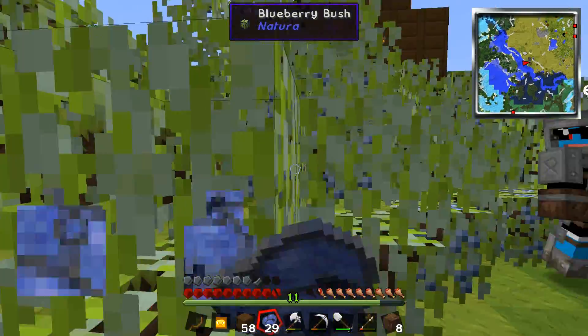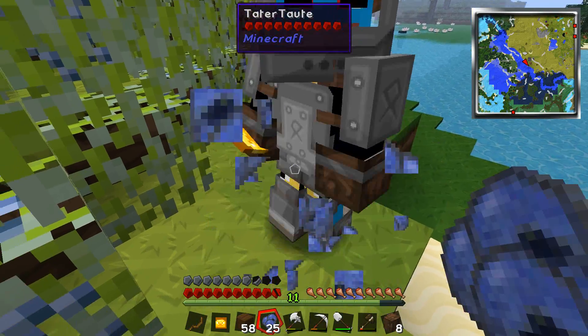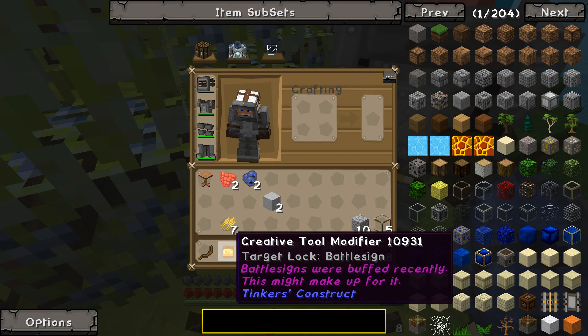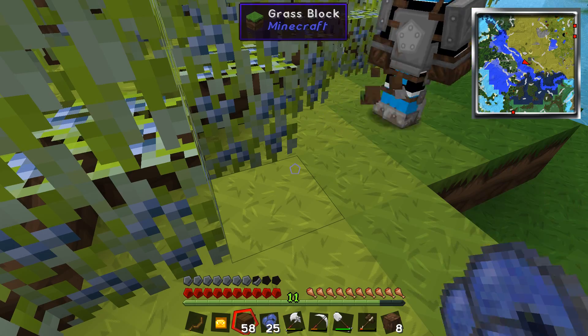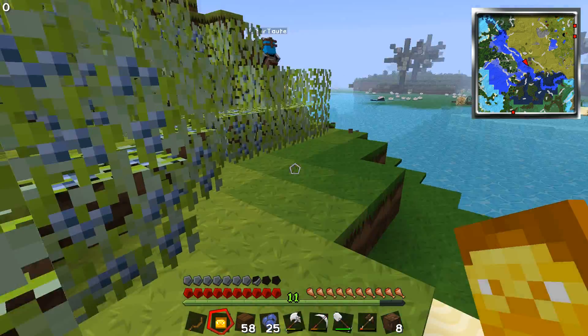What is this? Why do I have a creative tool modifier? What is this? Look at my hand — do you see what's in my hand? Oh my god, I have one too. What is this? That's a piece.